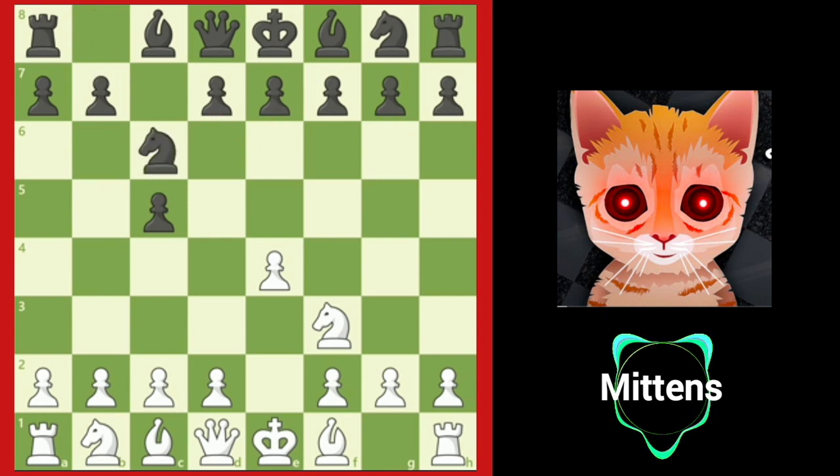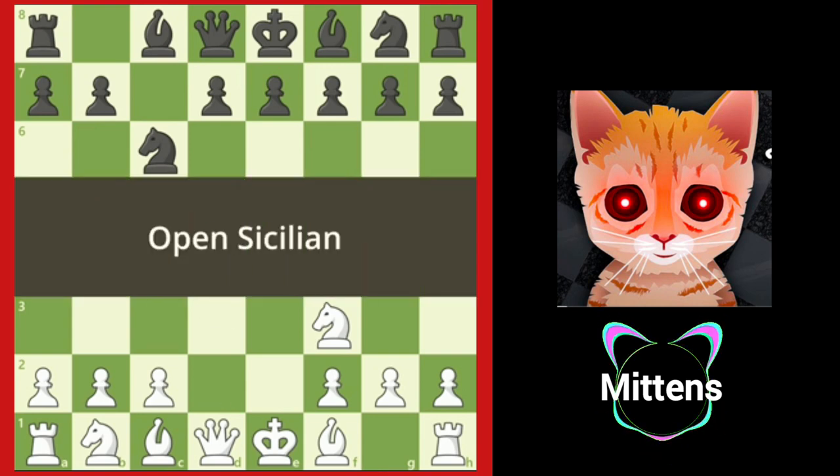Of the many options, knight to c6 is one of the most popular choices. White sometimes plays bishop to b5, but white's most popular and aggressive move is opening up the position with d4. This is known as the Open Sicilian.